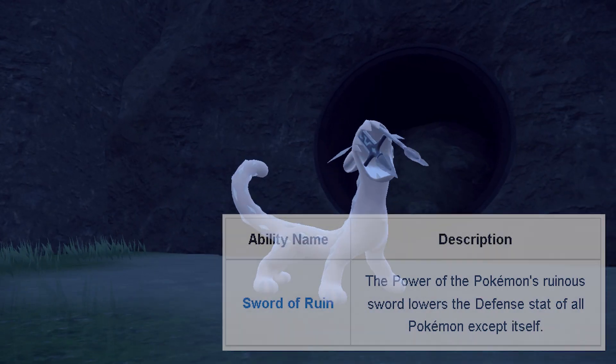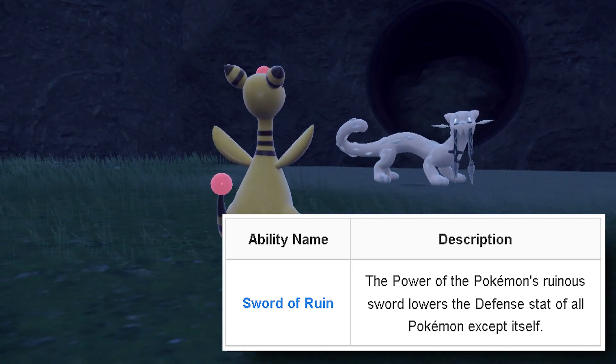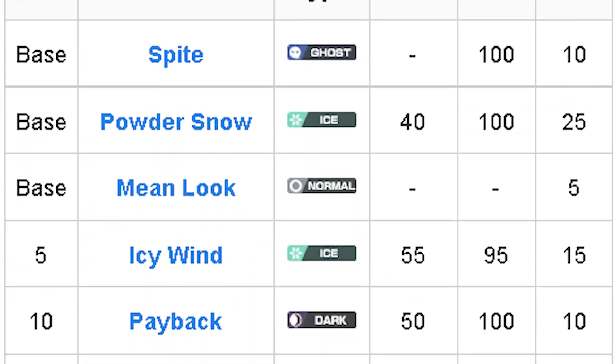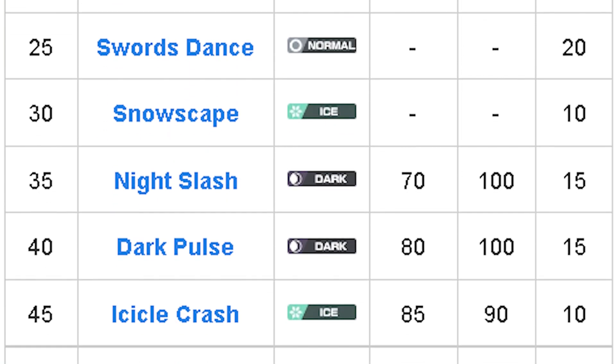Qian Pao's ability is called Sword of Ruin, where the power of the Pokémon's Ruinous Sword lowers the defense stat of all Pokémon except itself. If you're still not sold on this mon, just take a look at the moves it can learn through leveling up.